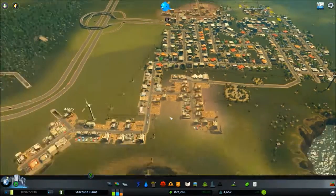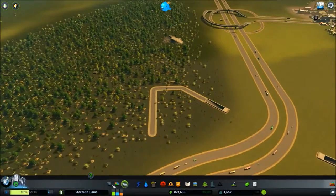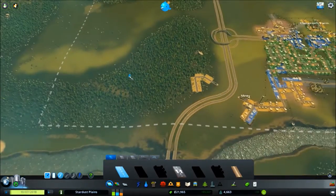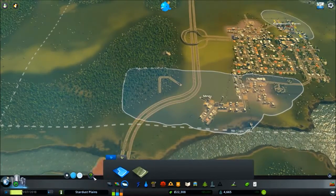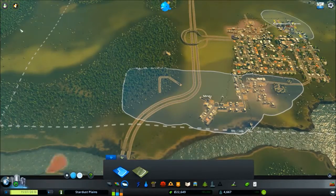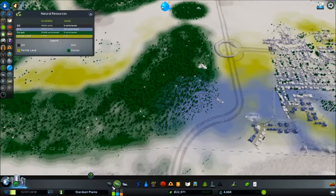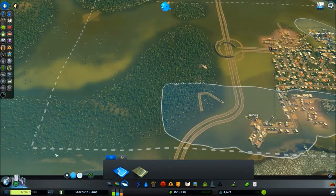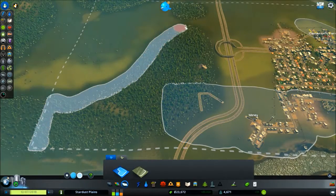So where were we? We made the underpass. That's a big forest. That's the district set up. Let's just check - where's the resource map? I'm thinking I'll create a new district around the forest area.